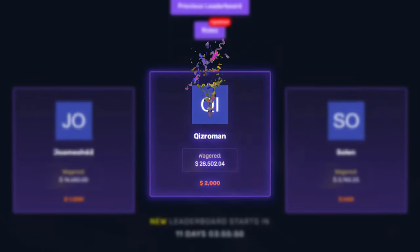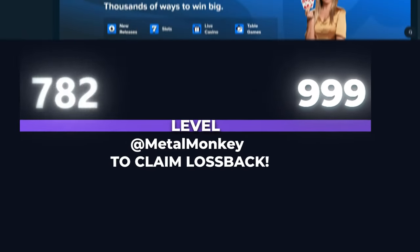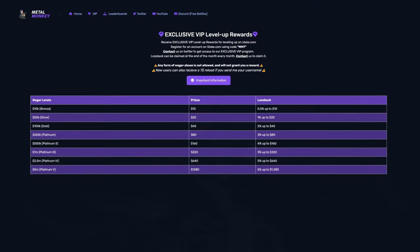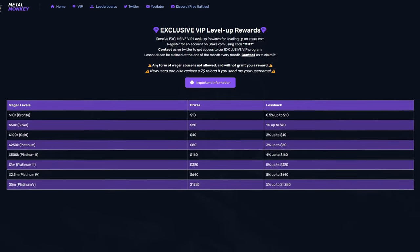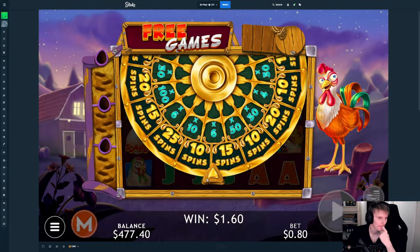Guys I just wanted to let you know that we have some great rewards for people playing under my affiliation. We have a bi-weekly five thousand dollar leaderboard with the biggest prize being two thousand dollars. We also have level up rewards and lossback — you can DM me on Twitter for that. To sign up, go to the optional field and type in MM7, or go to settings, then offers, and type MM7 there. We have level up rewards and lossback bonuses on top of what Stake already offers. Anyway, let's get right back into the video.